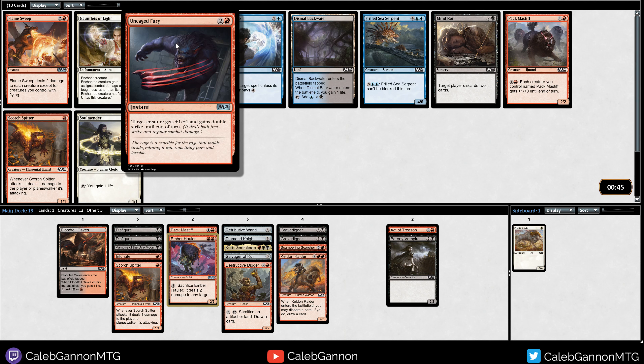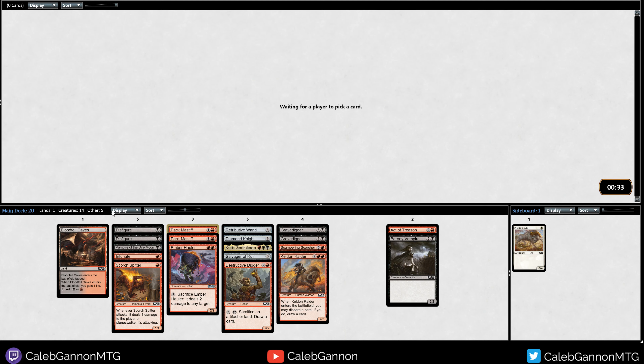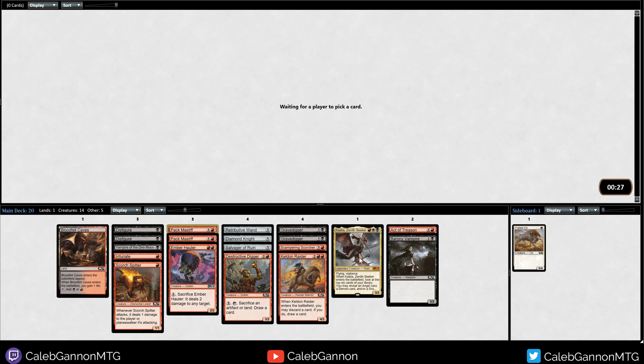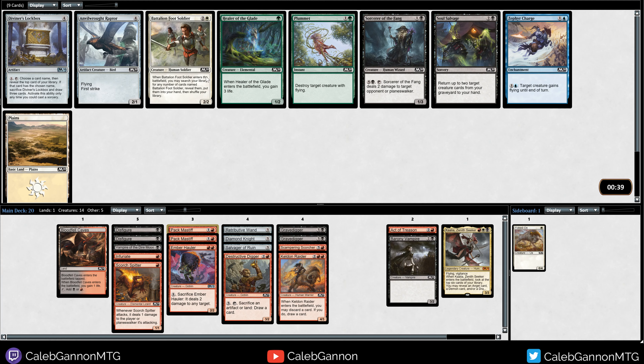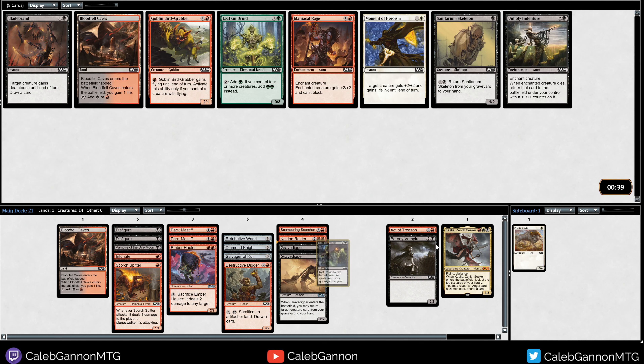Plus one, plus one and gains double strike - not super into that. I think you just take the Pack Mastiff. If you get a lot of these you can really hit hard - disfigure a couple creatures, pump all your doggos. I don't know about this Kallia - probably was a bad pick but I wanted to see. I'm between Sorcerer of the Fang and Soul Salvage. Soul Salvage is kind of sweet with double Gravedigger - we could just have like infinite value. A two-mana 1/3 that takes six mana to activate I don't love, so I'll just take the first Soul Salvage.